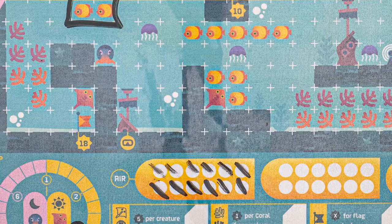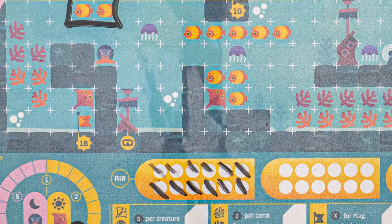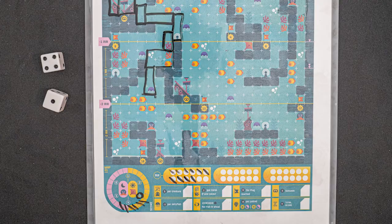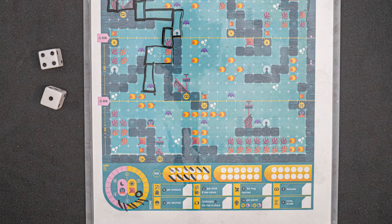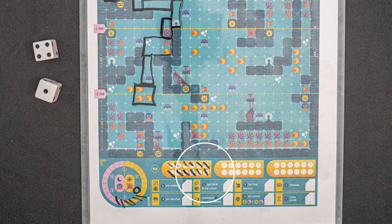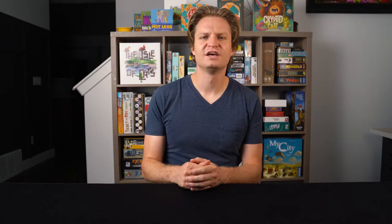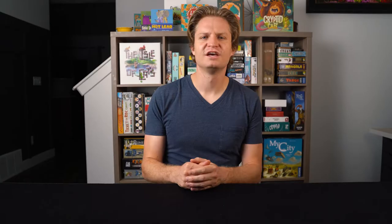Once you have run out of air, you will start your second dive. You are able to spend over your air limit. So even though I only have two air available, I can still take the four, even though that would have required three air plus two more air for my depth. I just cross off my remaining air, and my next turn will be my second dive. Your three dives cannot overlap or touch one another, even diagonally. After 24 turns, the game ends for everyone. It's also possible to end the game early by using up the oxygen on all three of your dives. In that case, you'll just sit out for the last few rounds.